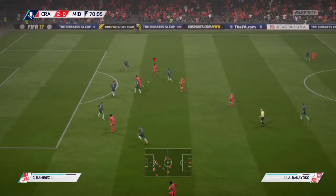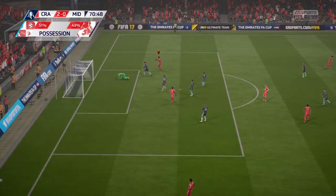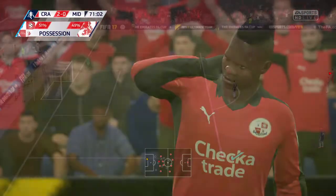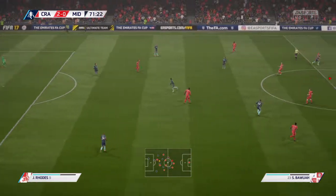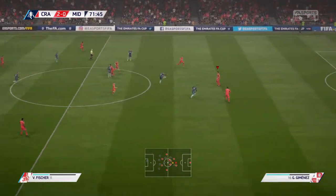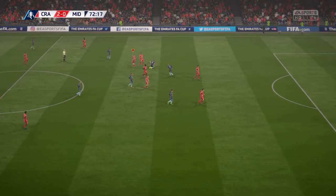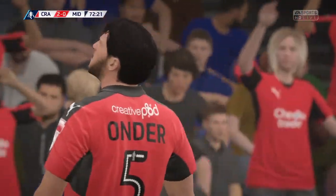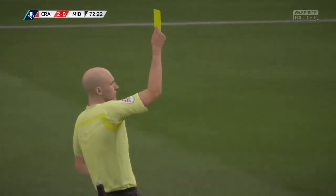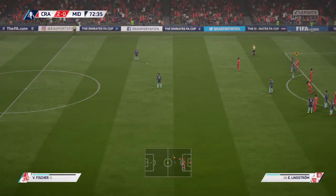Here's a chance to attack — crisp defending there. Here's a chance — it's a fine strike but not quite what he was hoping for. When he's hitting it, I'm sure he would have thought that was going to bulge the back of the net — not quite though. Quick header behind to a teammate. Now what is the referee going to do here? Referee has shown the player a yellow card — that player's just got to be careful now.